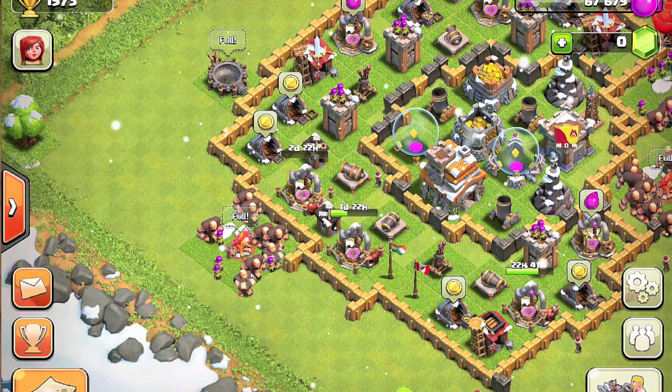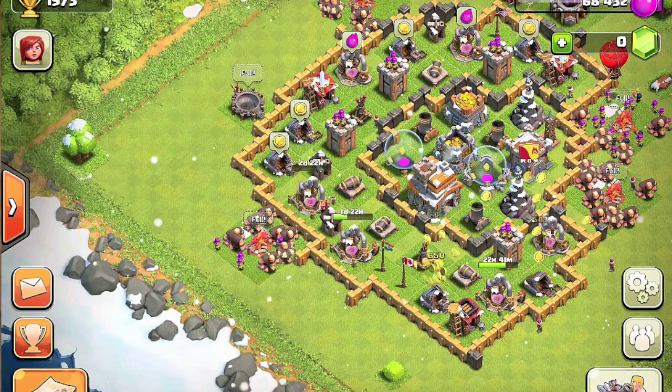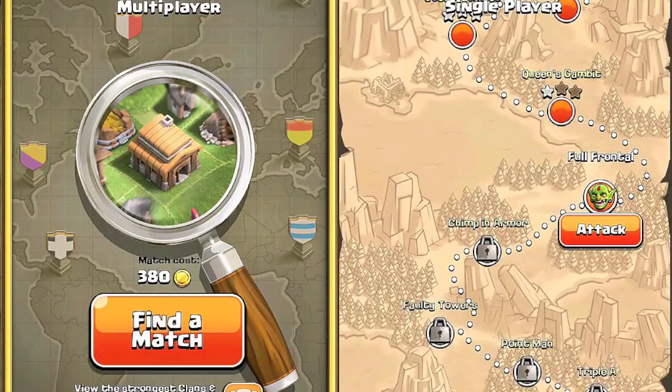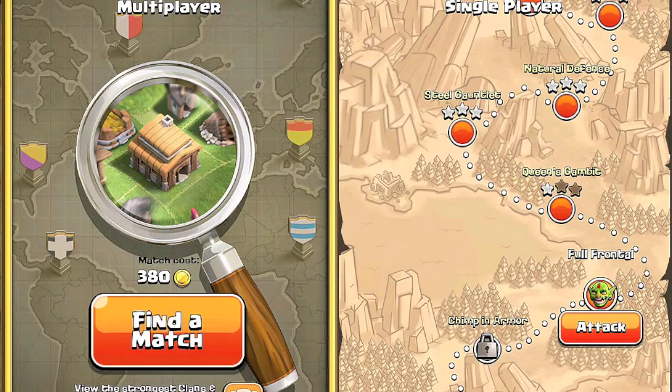Hey guys, Adisha again. This time we are going to do Queen's Gambit, it's level 18 in the Goblin mission. So let's take a look at it and you can find out what you want to do.